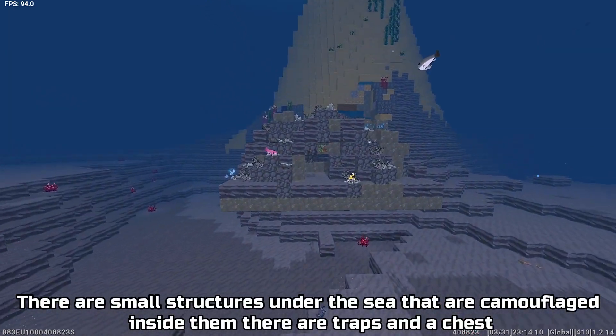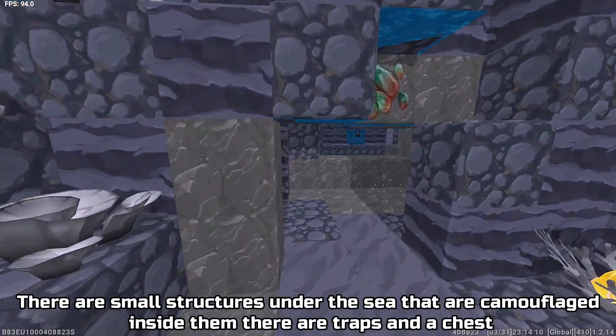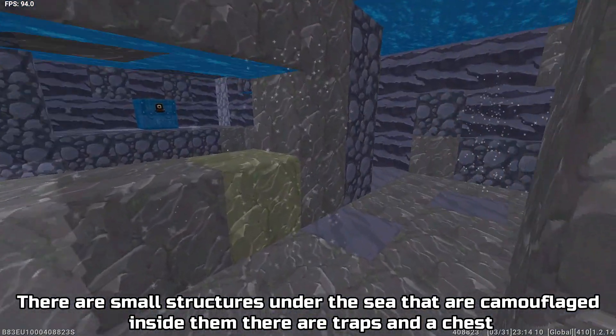There are small structures under the sea that are camouflaged. Inside them there are traps and a chest.